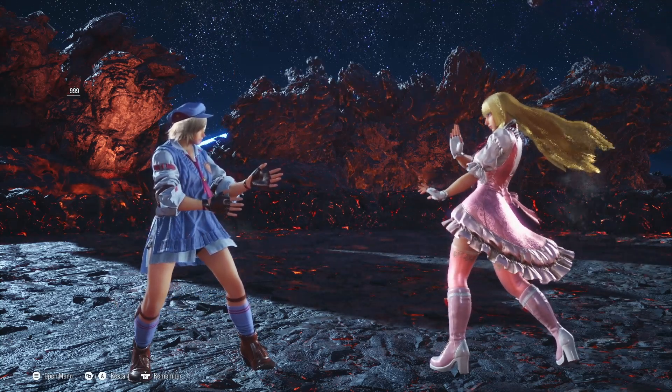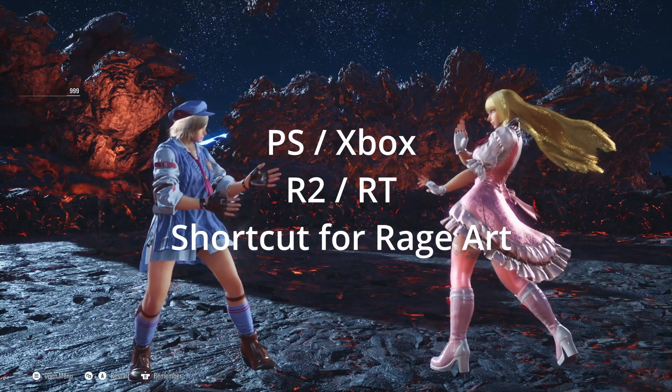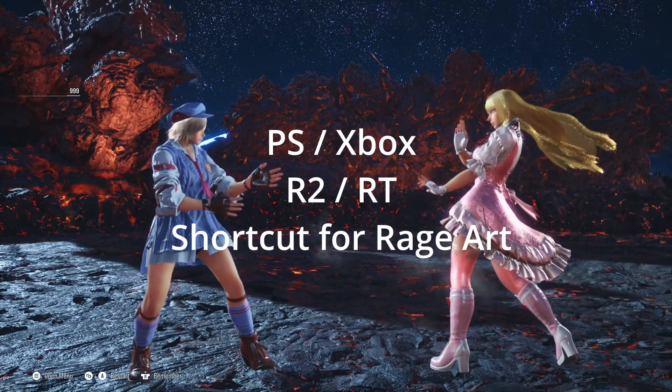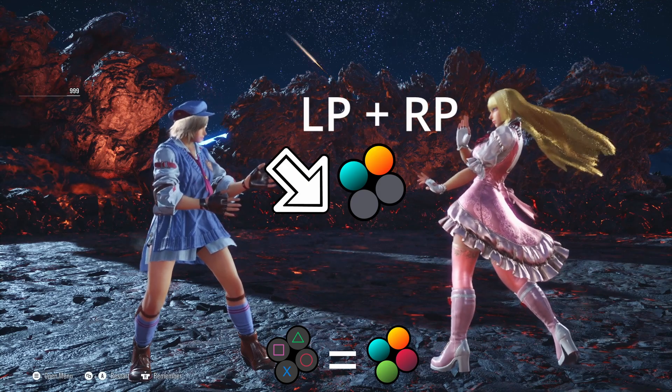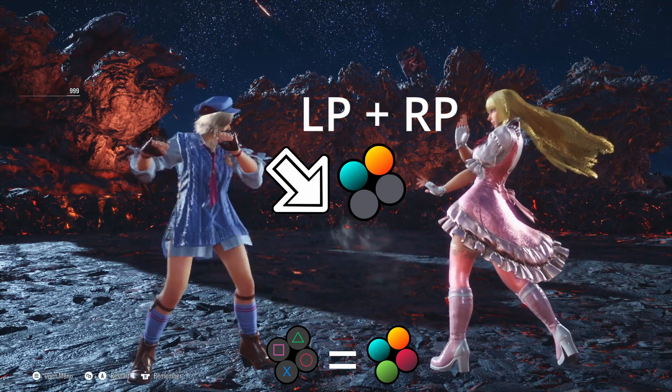Tekken 8 also has three additional buttons for shortcuts. R2 or Right Trigger is for activating Rage Art, which is a super move that you can do when your health is low. You can also activate it manually by pressing down, forward, and both left punch and right punch all at the same time.